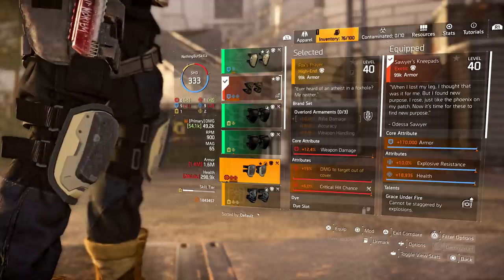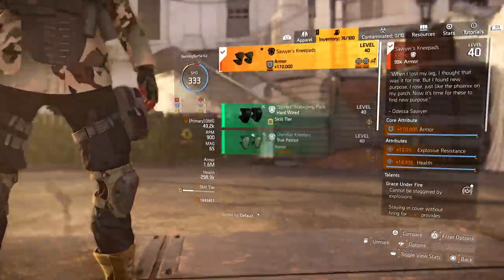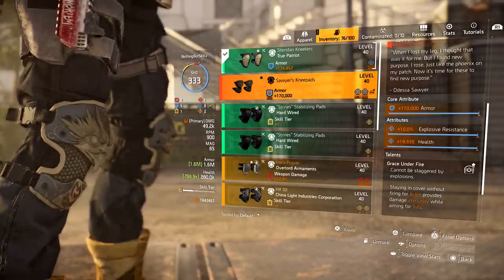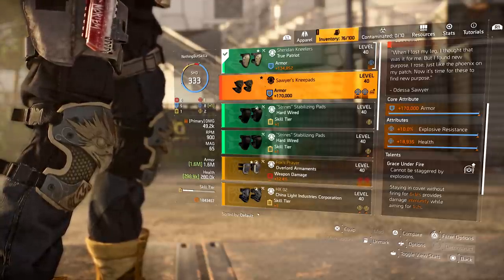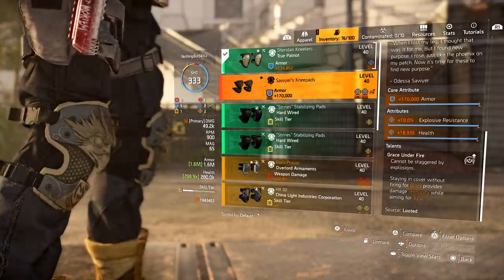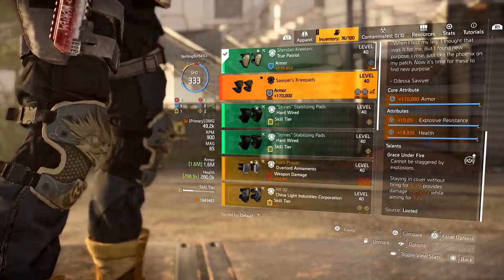Out of all the items I talk about today, the Sawyer Knee Pads are number one — this is what I would be going for. I'm lucky enough to already have a god roll with armor, exposure resistance, and health fully maxed out. This is one of the god roll exotics I do have, and I'm glad to have it with the buff coming. This is going to fit into a lot of my builds going forward and I can't wait to show those builds once Title Update 9 drops.